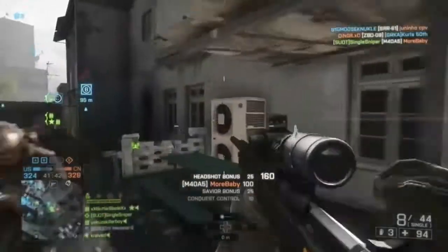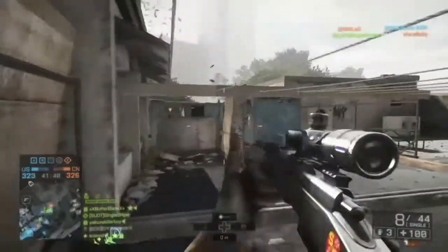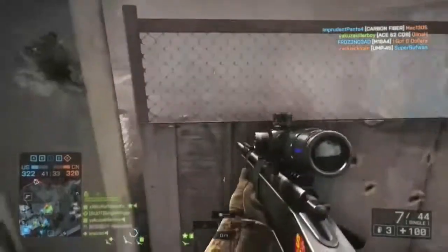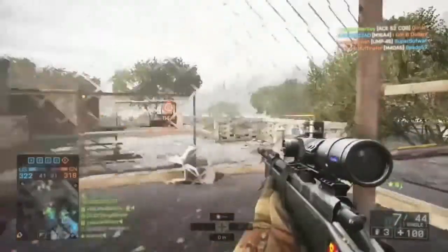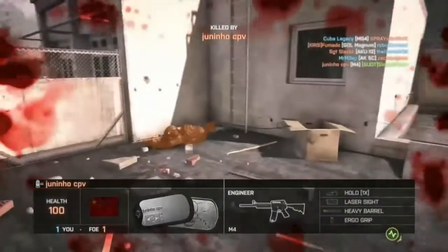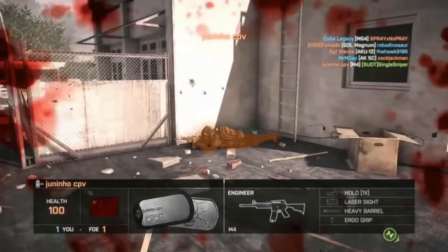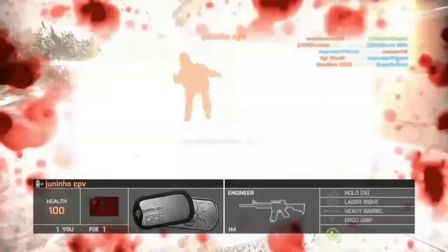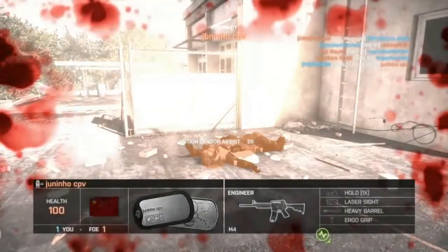Here is another example — it is marking these guys around the corner, but there is something you should always keep in mind: if the target is not moving, you are not going to get a spot. He is not going to appear on the mini map. Make sure you still check corners, because that guy that just shot me was standing still so the Tugs didn't pick him up. I relied too much on the map and got myself killed.